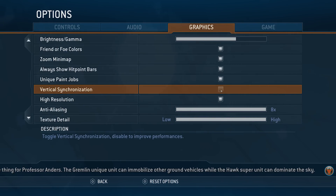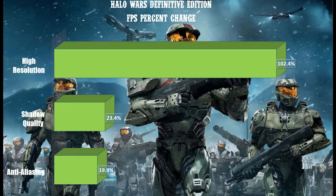Since it's an older game it's not very demanding on GPUs, but if you're having FPS issues, turning high resolution off drops you to 1080p and you'll get roughly double the FPS. The other two settings that matter most are shadow quality, which can change FPS by about 20%, and anti-aliasing, which can also shift FPS by around 20% when toggled on or off. The remaining settings didn't appear to do much.